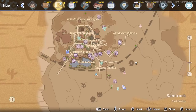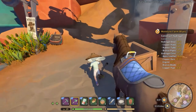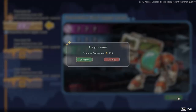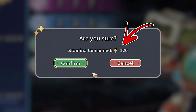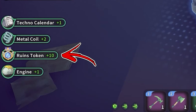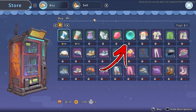For the next method, you have to progress in the mine storyline until you unlock the hazardous ruins located in the bottom left corner of the city. After completing them the first time, the next run will require you to pay 120 stamina. Completing this dungeon will reward you with 10 ruins tokens from the reward chest, which you can then convert into florite using the vending machine at the entrance of this dungeon.